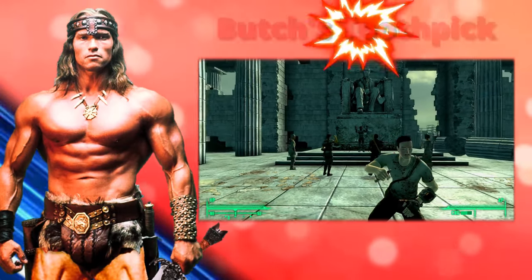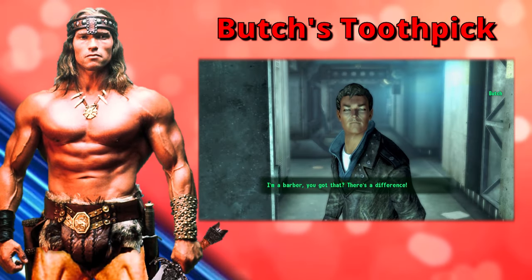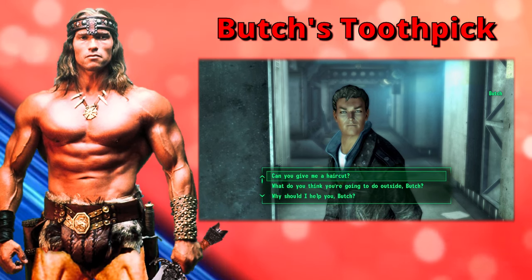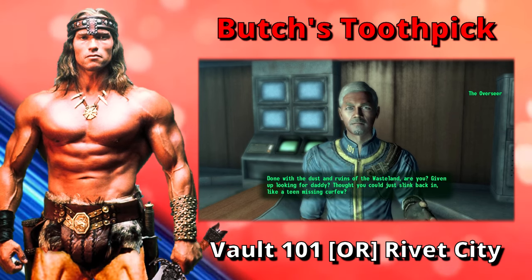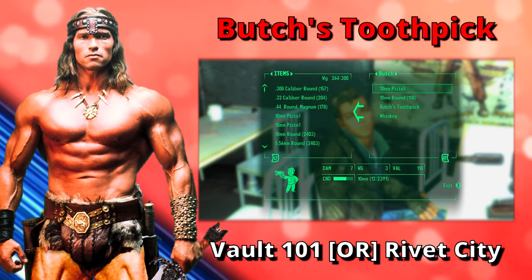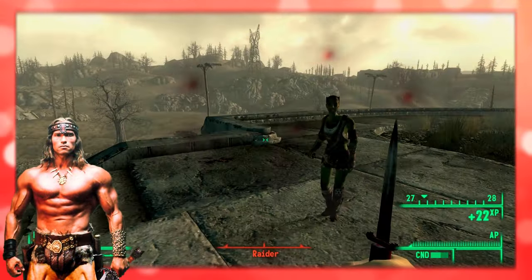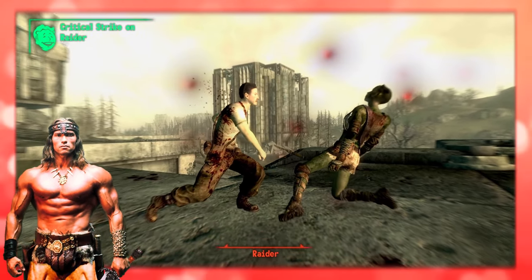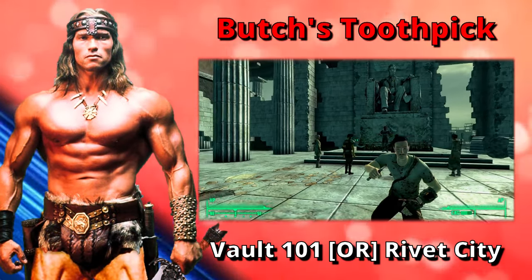Now let's talk about Butch's Toothpick, a unique variant of the Switchblade. As you've probably guessed, the weapon can be found on Butch, your old bully back in Vault 101. In order to acquire it, you must first complete Trouble on the Homefront. You can either pickpocket it off of Butch, or finish Trouble on the Homefront and visit Butch over in Rivet City. Make sure your karma level is neutral so he can join your group, then simply take the weapon from his inventory. Butch's Toothpick is roughly twice as powerful as any ordinary Switchblade and can be repaired using regular Switchblades.